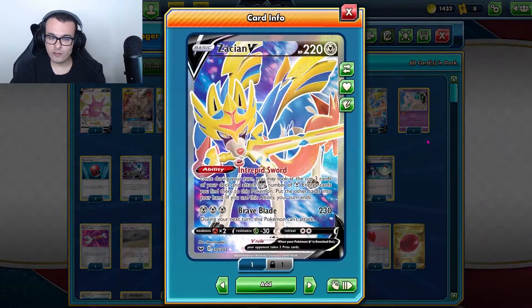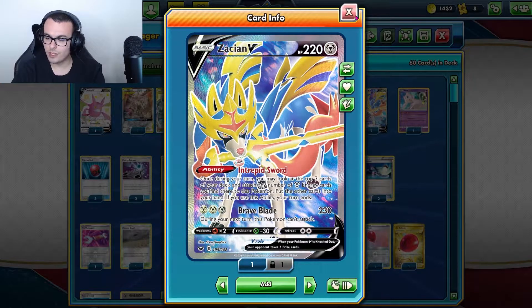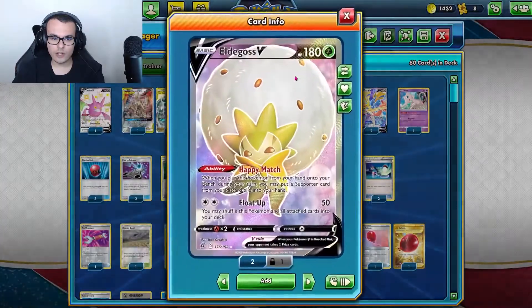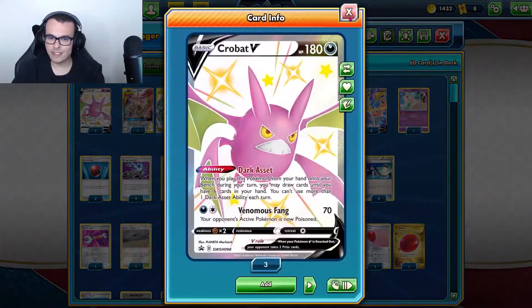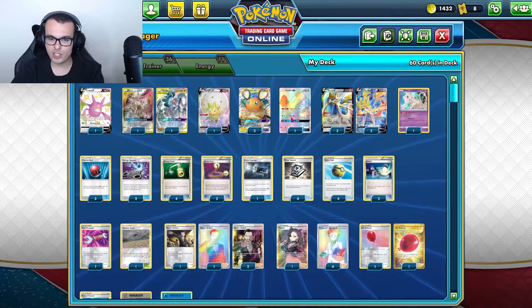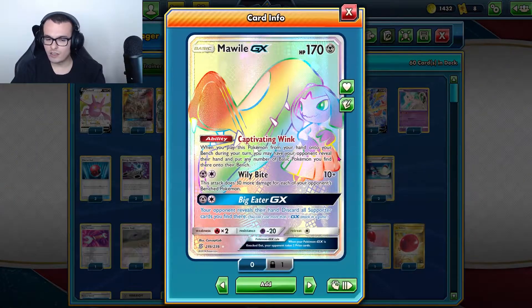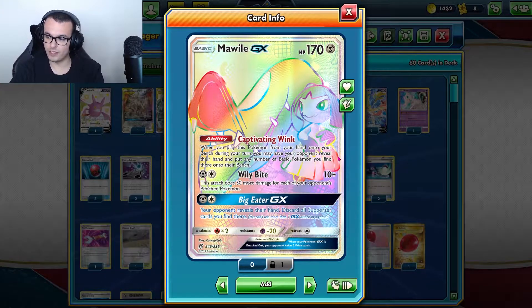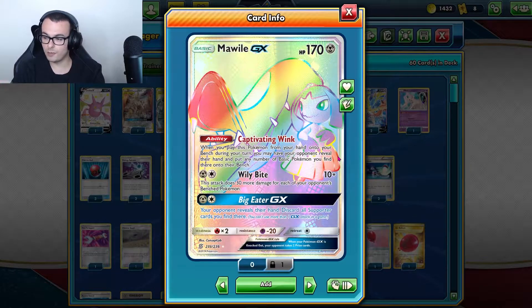Our main attacker is 4 Zacians. We really want to start Zacian in our opening hand, use Intrepid Sword on turn 1, and then Brave Blade to knock stuff out. As far as support Pokemon, we have 3 Dedenne, 1 Eldegoss, and 1 Crobat — pretty standard. The 1 Wondrous Labyrinth was really, really good. We want to take our opponent's Dedennes and Crobats and put them on the bench to make them prime targets.